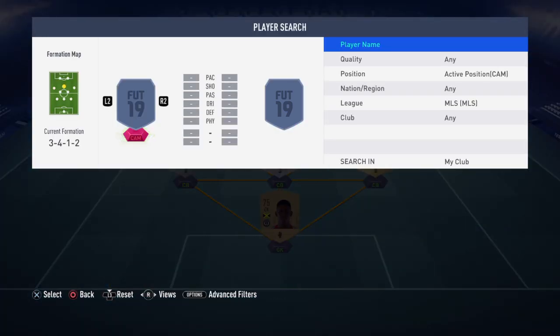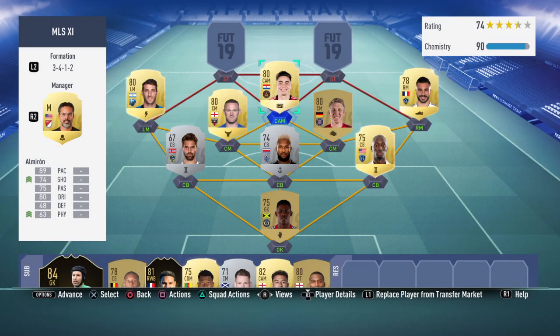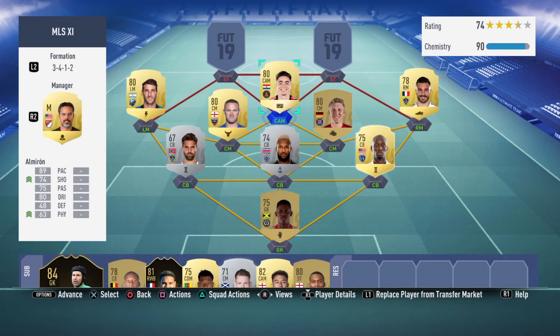Moving on to CAM. In CAM we have Almiron — 89 pace, 74 shooting, 75 passing, 80 dribbling. His physicality is not too high, so we've just added that finisher chemistry style to him. He's got 4 star skill moves, bagged 3 goals and 2 assists for me, and was only 700 coins, which is a bargain. The high defensive work rate works quite well — when we counter attack he's always back, but he's the one that will travel with the ball up the pitch and get it to our two strikers.